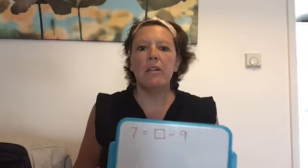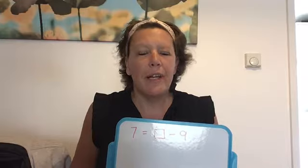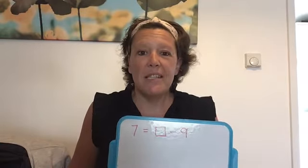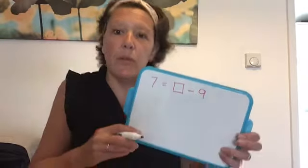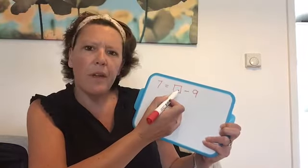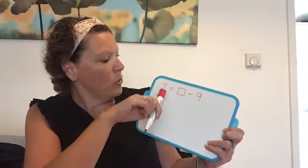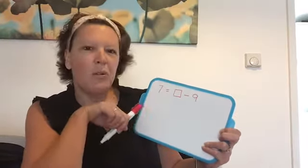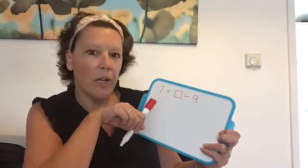This next part, we're going to be looking at some missing numbers and using our knowledge of inverse — which means the opposite operation — to work these out. So let me give you an example. Here we've got 7 equals something subtract 9. Normally we would have the equal sign and the answer on this side, but I've swapped it around to make it more difficult.